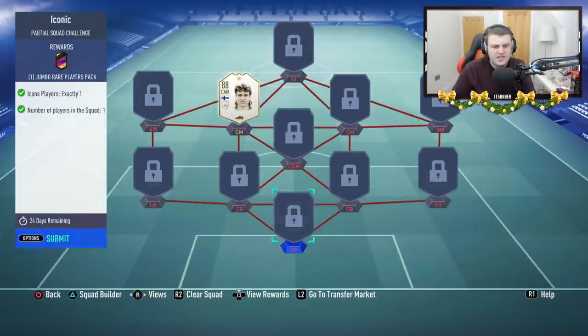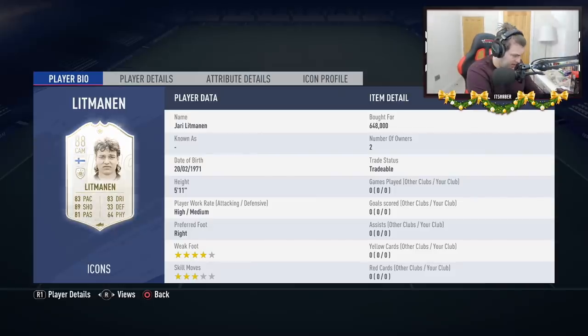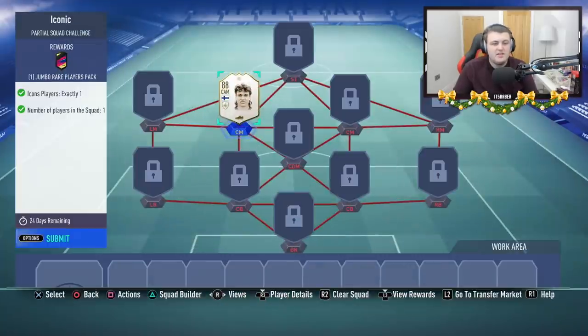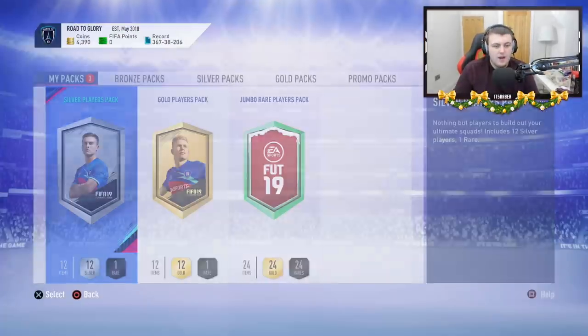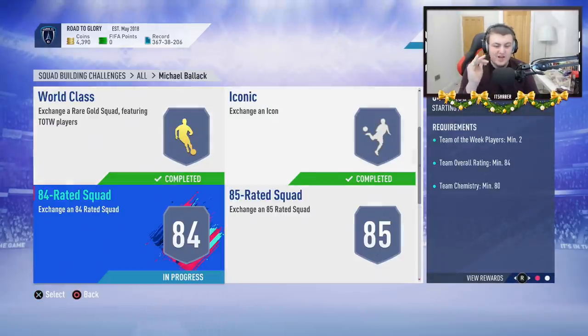The Iconic SBC cost me 648,000 coins. So we're going to go Iconic 648k — that gives us a Jumbo Rare Players Pack, which is pretty decent. I'm happy to complete that. We've now submitted 600k into the SBC and we cannot go back.